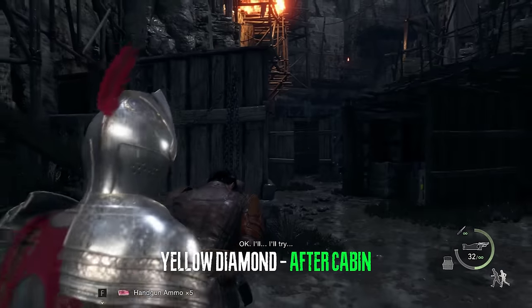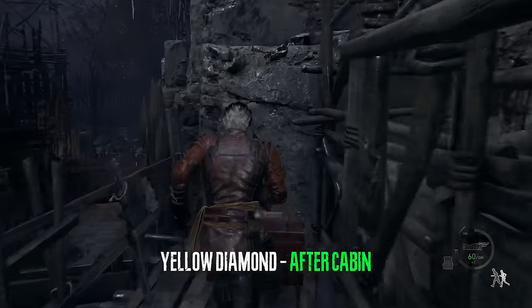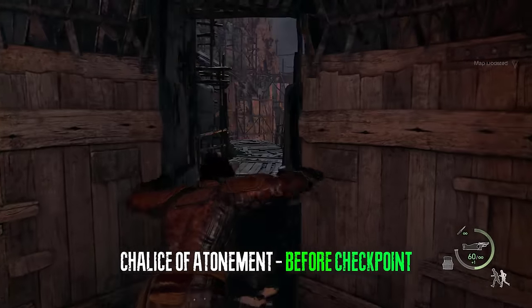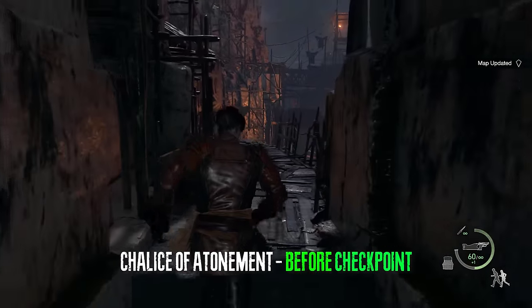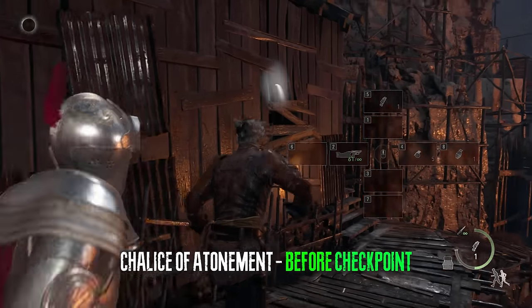In chapter six, in the checkpoint, you can acquire a yellow diamond in this chest. Right after that section, before the Bella Sisters boss, on the way to that location we can get the chalice of atonement.